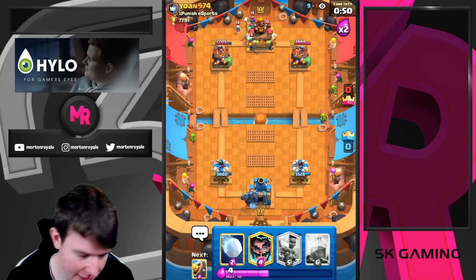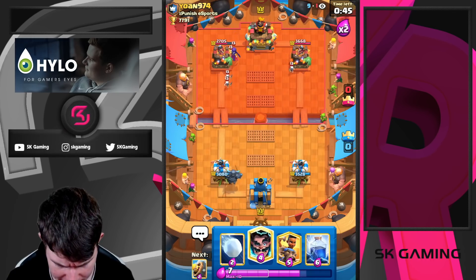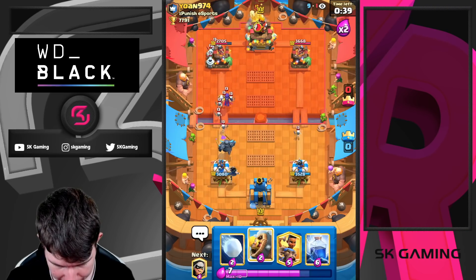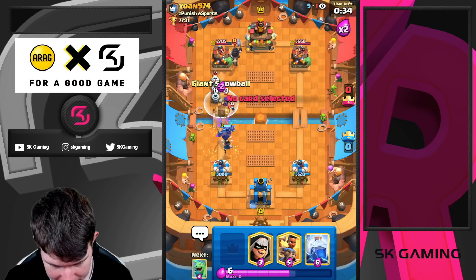I would say we're just going for Pekka in the back. He will just switch in the back. Just going for Electro Wizard. Just going for Barbarian Barrel plus Snowball.